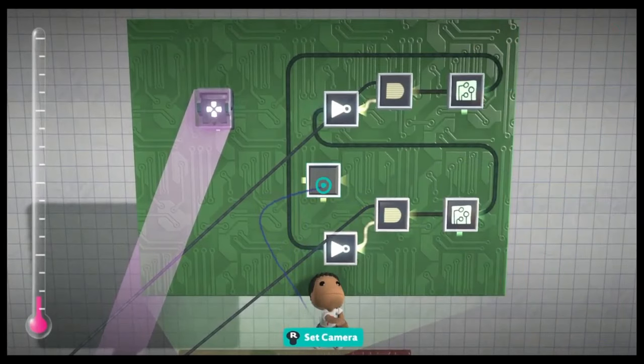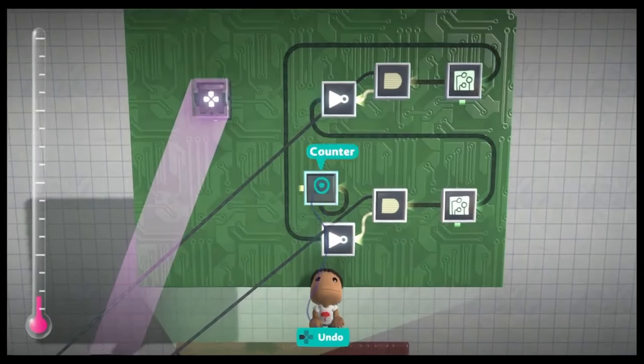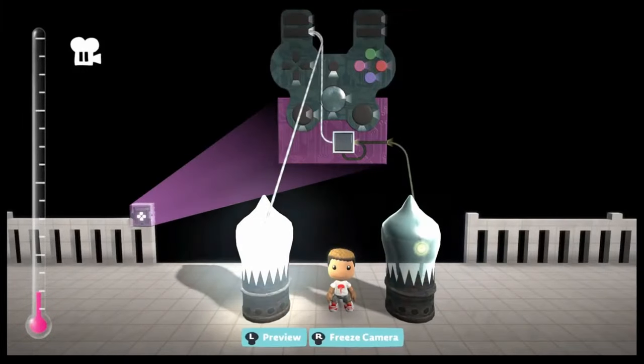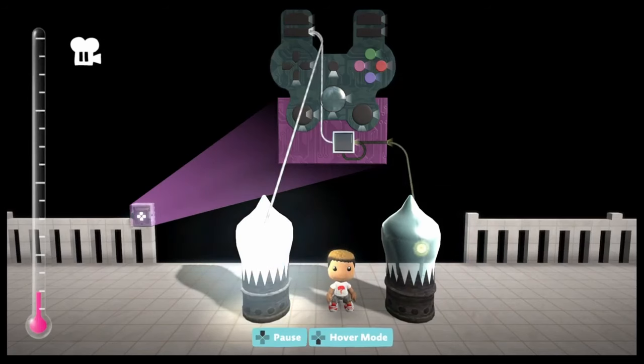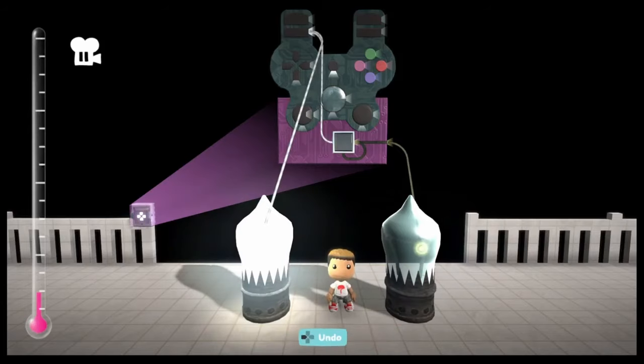We can use a self-resetting counter to prevent this — that way it only activates the instant that you press a button. A self-resetting counter is a counter connected to itself; it only detects the exact frame that something triggers. So if you hold L1, the output only triggers for a split second. Using a counter as a pulse switch like this is really useful for preventing players from cheating by holding a button. Connect L1 to the pulse switch and that to the AND gate, then do the same thing with R1 for the other flip.